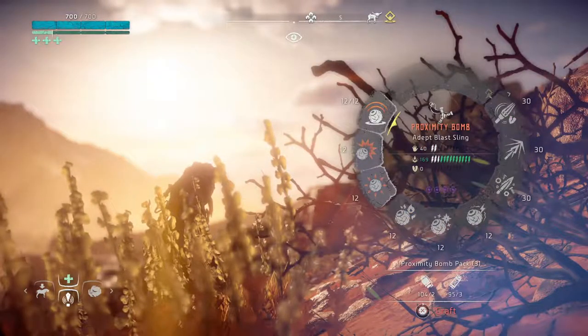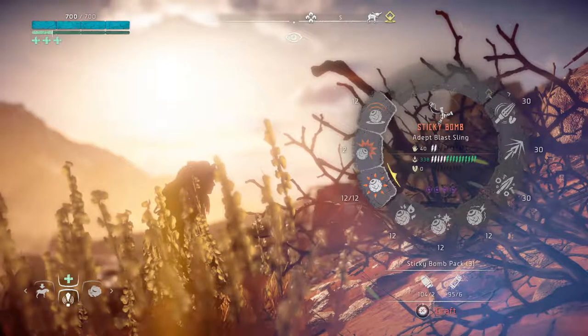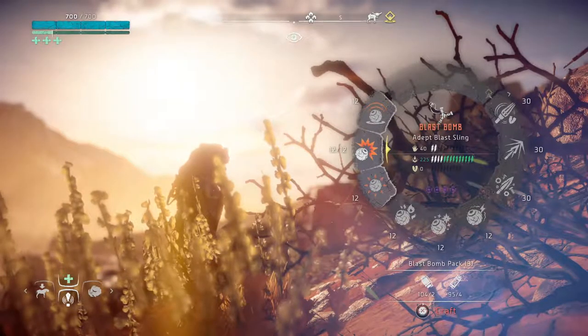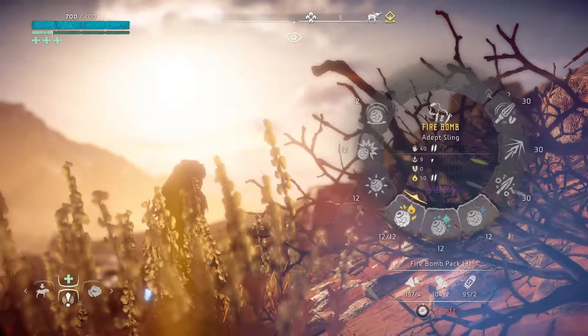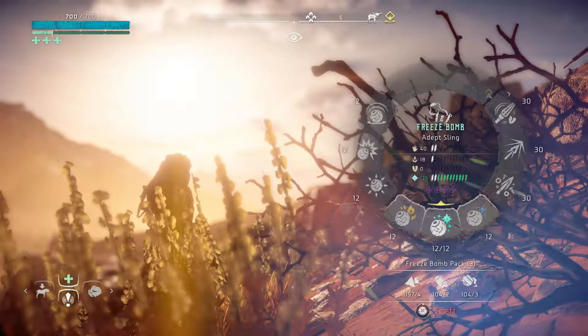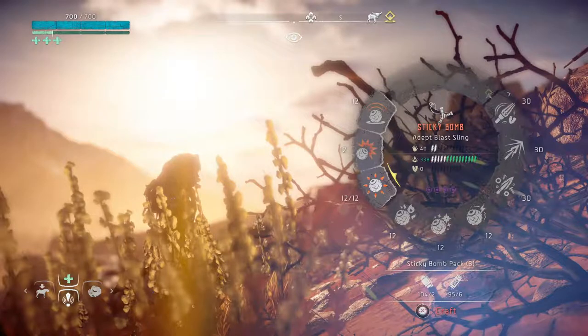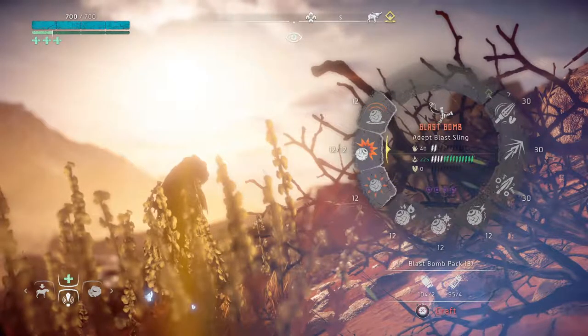We're going to go ahead and show you the adept blast sling, which has proximity bomb, sticky bomb, and blast bomb on it. We're most likely going to use the blast bomb — it just hits and boom, it's over with. These are pretty self-explanatory; if you've ever played any first-person shooters, you know what proximity and sticky bombs are. Down here we're going to be showing the freeze bomb because I've got 125 points into freeze, so it's going to do a lot of damage. If I used the sticky bomb I'd get more damage than from the blast bomb, but I really like the blast bomb.